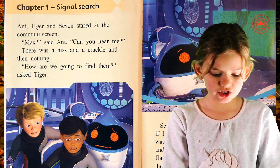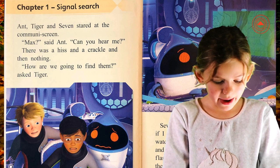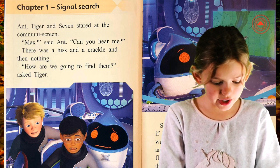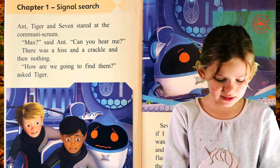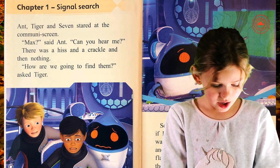It's a single search. Ant, Tiger and Seven stared at the community screen. Max, said Ant, can you hear me? There was a hiss and crackle and then nothing. How are we gonna find them? asked Tiger.